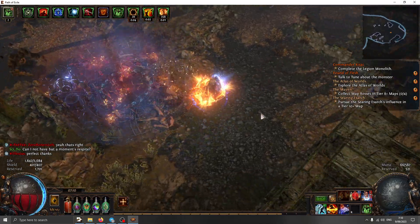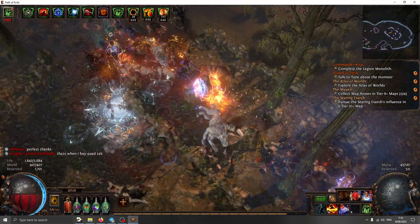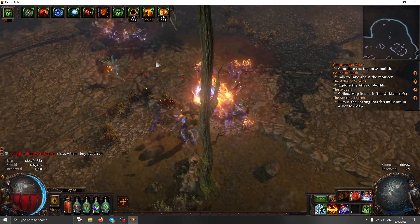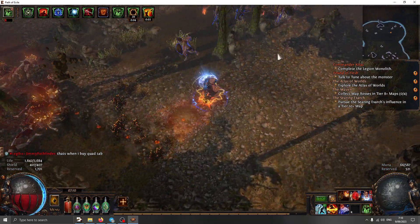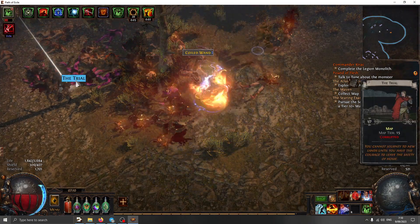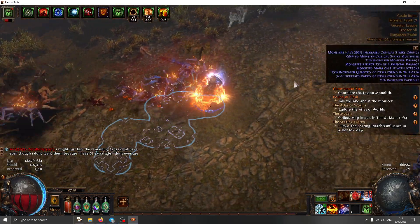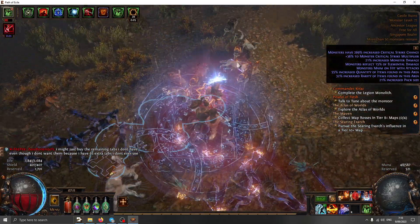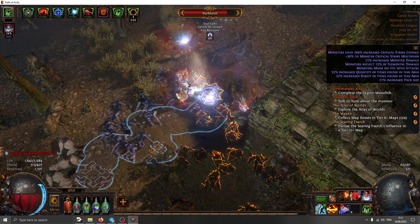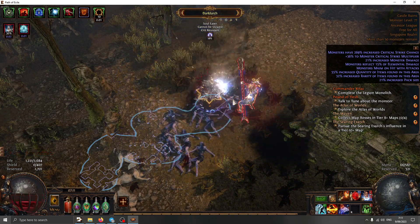I have a lot of tattoos that convert strength to physical. I had around 10 of them but the tooltip says they add only around 200 average damage, so I'm not sure if that's the best option. This is a tier 10 map because I'm only starting to play this league. Monsters have crests — I don't have anything to deal with that.